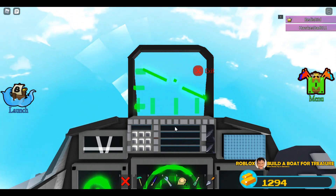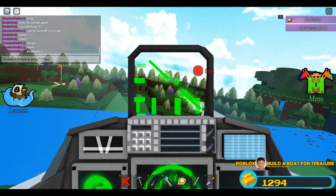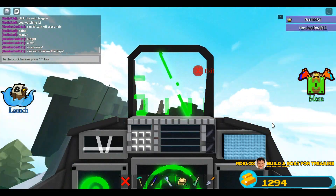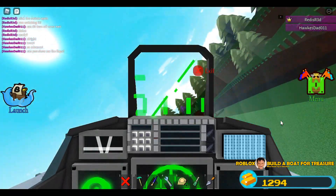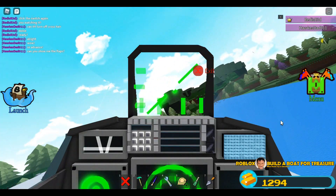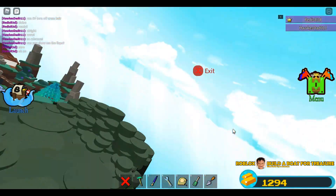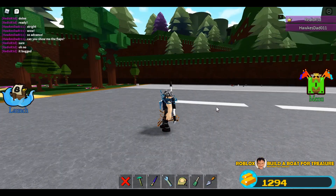Ladies and gentlemen, this is the most advanced fighter jet in Build a Boat. By the way, this is an F-22 Raptor. We hit a tree — wow, this is crazy, this is awesome. Can you show me the flaps? It's really, really cool. Knowing Red Gaming PH is very good in mechanics — it still really amazes me. I think he ejected!